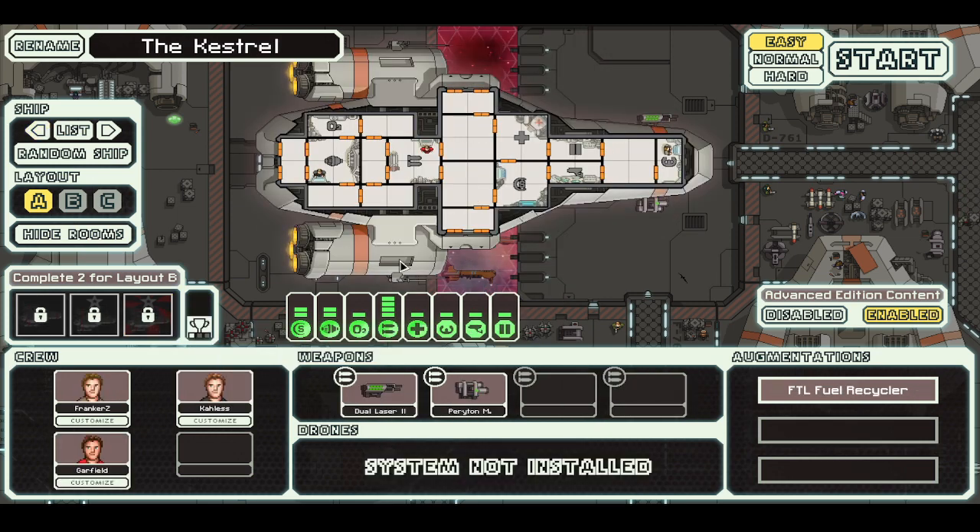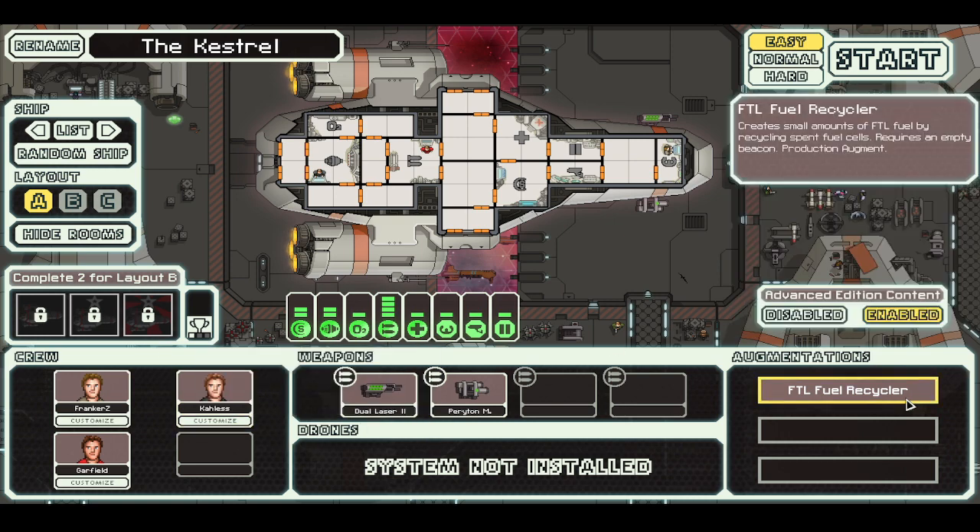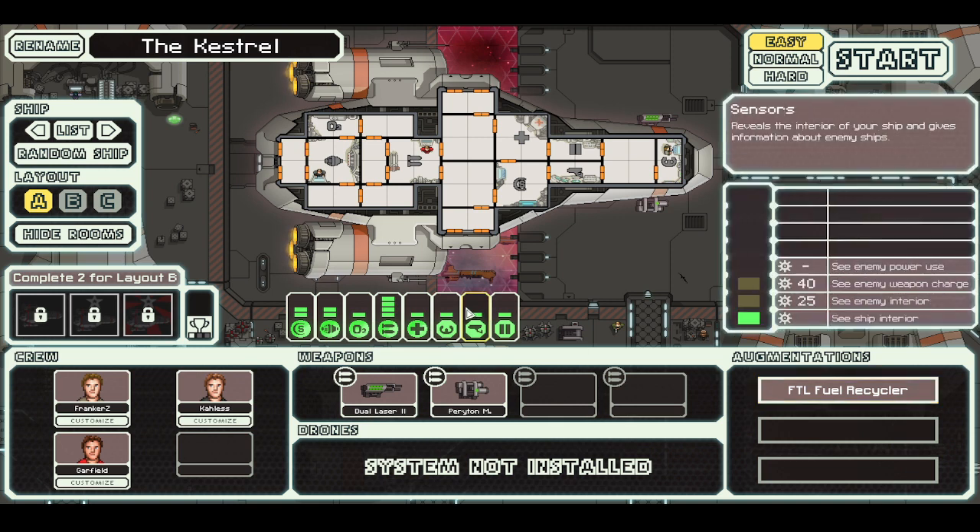I'll just play with Kestrel. The dual laser might have been stock — I'm not sure. But the Captain's Edition also has new weaponry. The Periton Missile Launcher: outdated missile design allows two projectiles for the cost of one. I'm not sure if this is stock or not. FTL Fuel Recycler: creates a small amount of FTL fuel by recycling spent fuel cells. Requires an empty beacon. It's a production augment. We're just going to hit start.